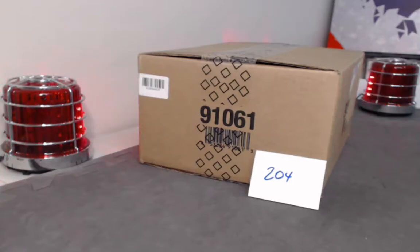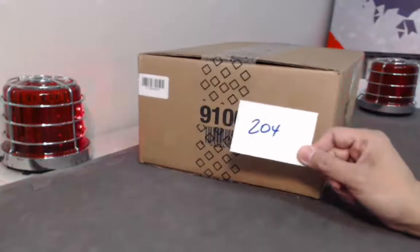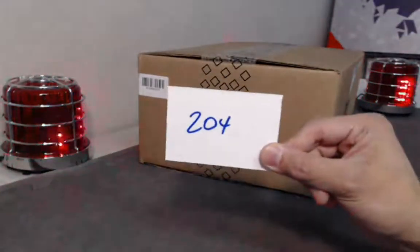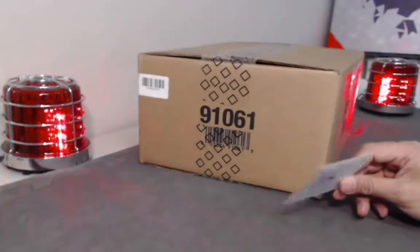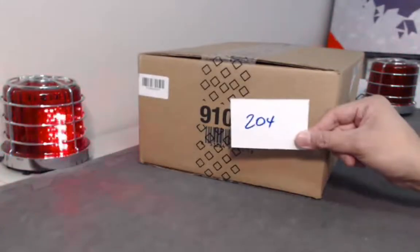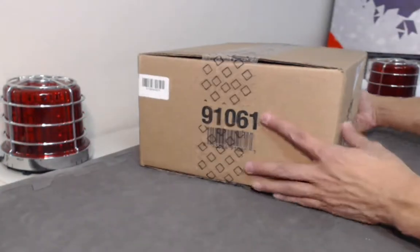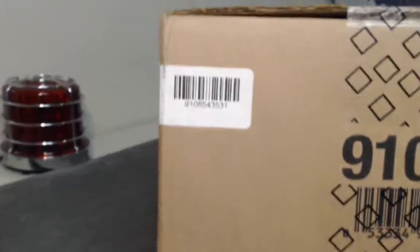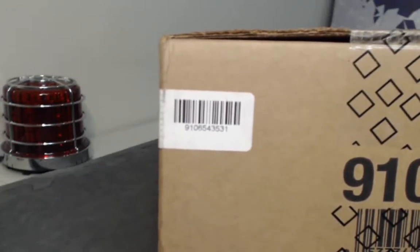Welcome to another Breaker Boys break. Break reference number for today is two-zero-four. We have an intercase of 1819 SPX, and before we get going, here's the case number: 910-654-353-1.